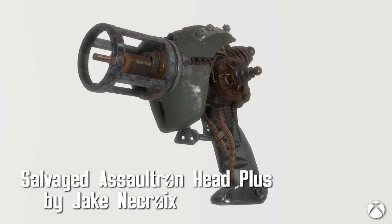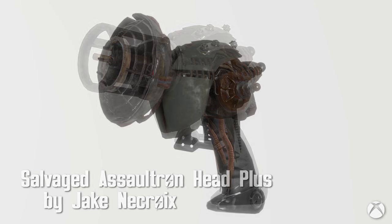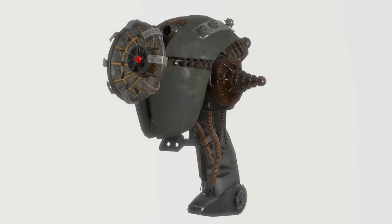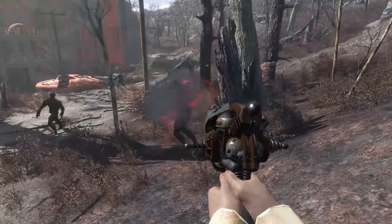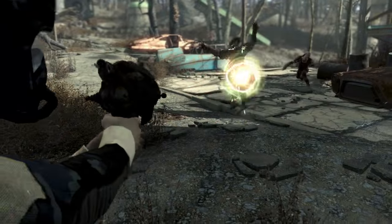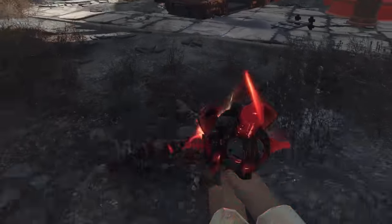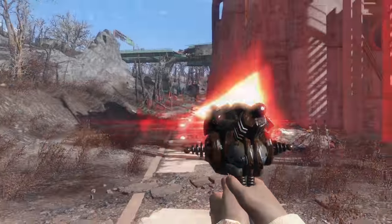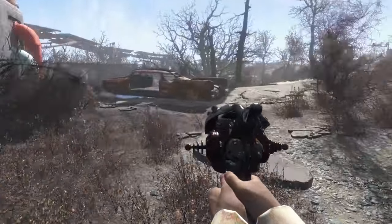Salvaged Assaultron Head Plus by Jake Necroix. I really like the Assaultron Head but never really used it. With this mod you can increase the damage of the Assaultron Head, along with adding some cosmetic features. Added is a pistol grip for better recoil and hip-fire accuracy, along with three extra barrels: Deep, Gamma, and the Tesla Barrel. There are also two muzzles added — one that splits beams into multiple projectiles, and another that improves charge rate.